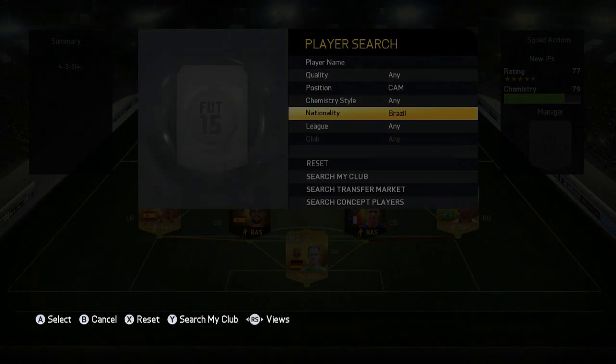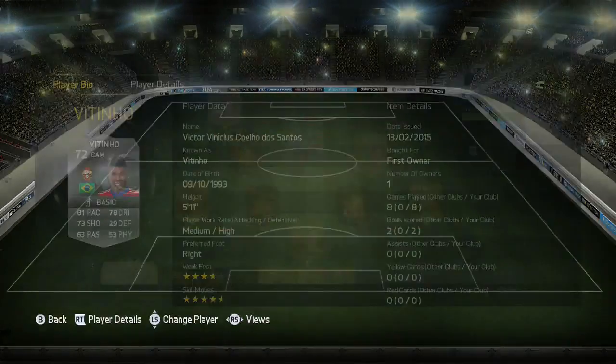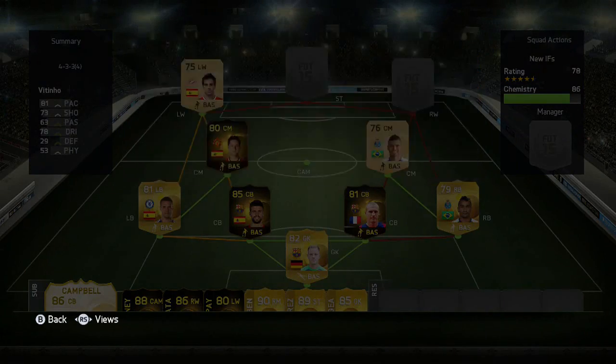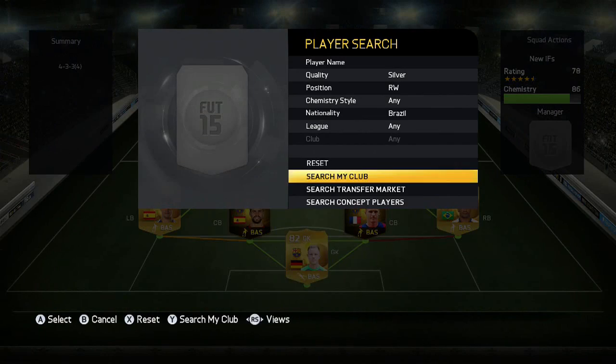The next player is the only silver in the team — also the first five-star skiller — and it's Vitinho. I actually packed him. He's roughly 11 to 21k. Five-star skills and decent stats for a 72-rated card.